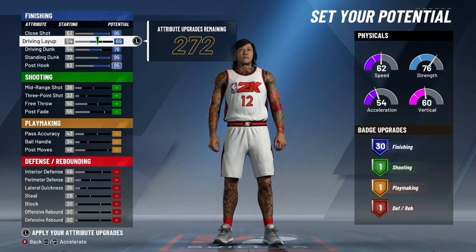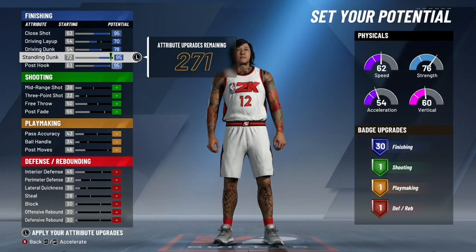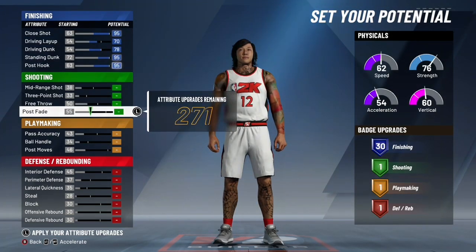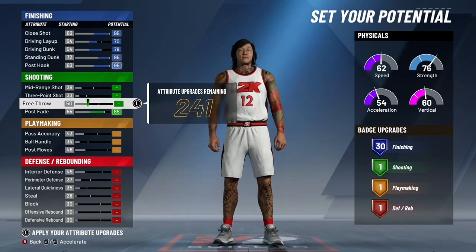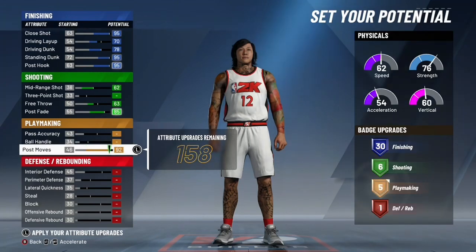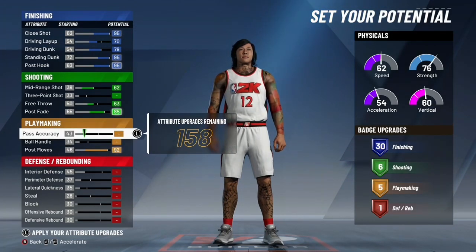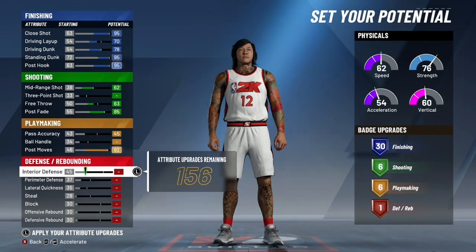I put our driving layup down to a 70. When it comes to shooting, I put our post fade up, our free throw up, and our mid-range. I wanted to give us six shooting badges — you'll see why. I went post moves all the way up, and I gave us six playmaking badges. We're gonna put our pass accuracy at 45.